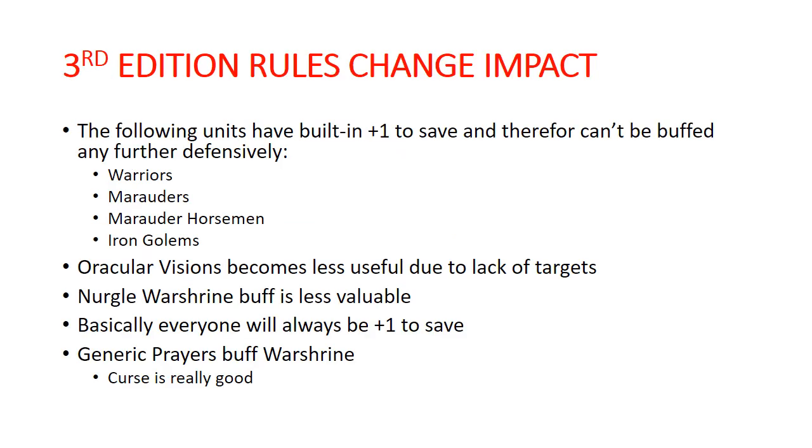We have a bunch of things that already have a built-in plus one to save on their War Scroll. Chaos Warriors, Chaos Marauders with Hand Weapons — the shield they get with Hand Weapons gives them plus one to save, so they can't get a plus one to save buff from anywhere else, and all of our reroll buffs went away. Same deal with Marauder Horsemen, and Iron Golems also have that native plus one.